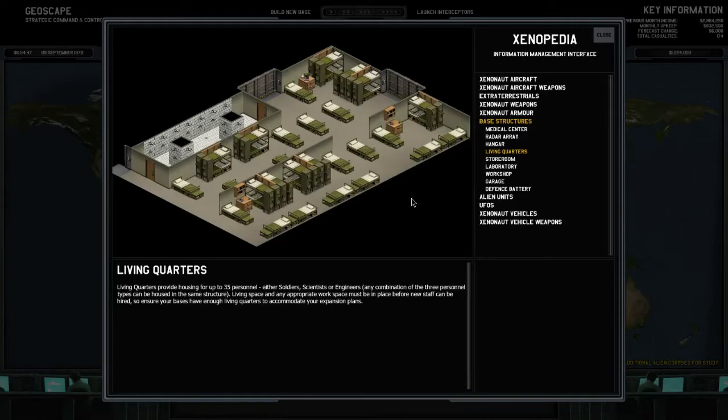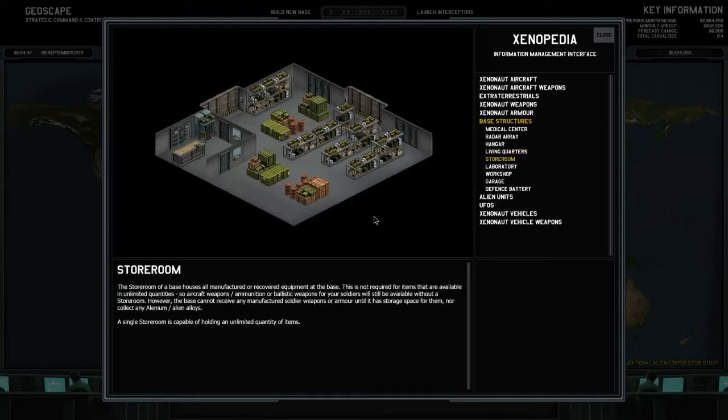Living quarters provide housing for up to 35 personnel — either soldiers, scientists, or engineers. Any combination of the three can be housed in the same structure. Space in an appropriate workspace must be in place before new staff can be hired, so ensure your bases have enough living quarters. The storeroom houses all manufactured or recovered equipment — it's not required for items available in unlimited quantities like aircraft weapons or ballistic weapons.